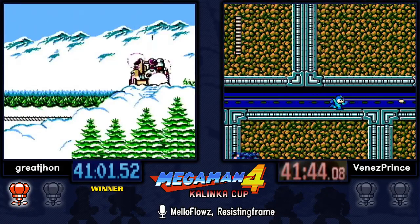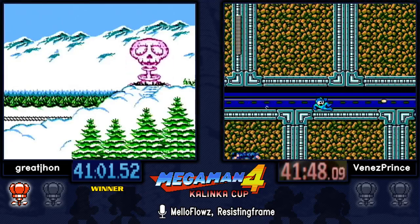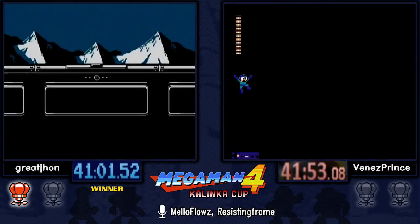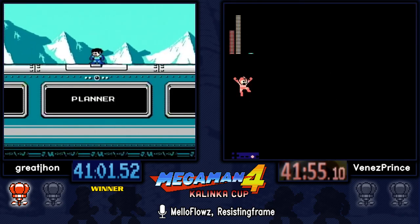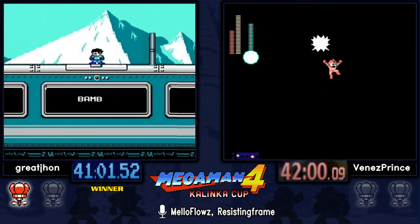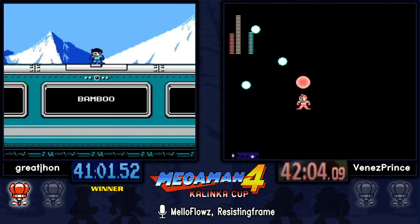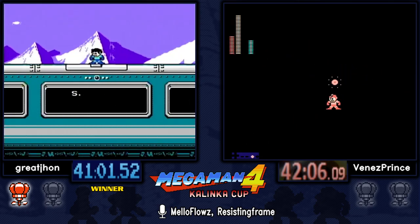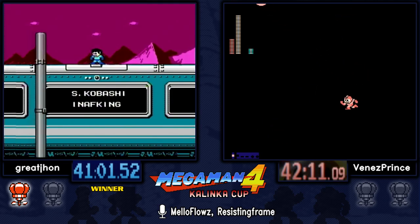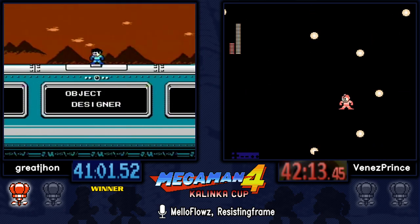Venez is approaching the final boss as well. If you run out of Pharaoh, your only other option is Ring which only does one damage. If you're out of that too, there's nothing you can do damage to Wily with — you'd have to take a death and probably game over to refill your weapons, or farm those worms outside.